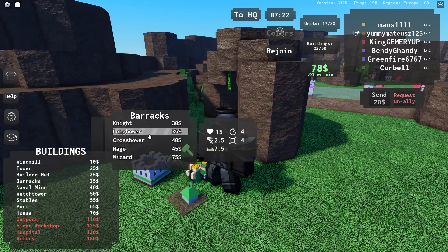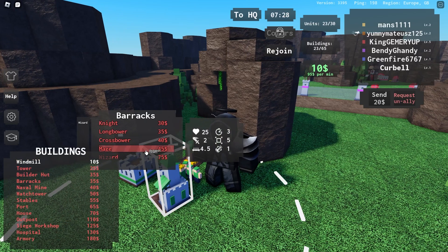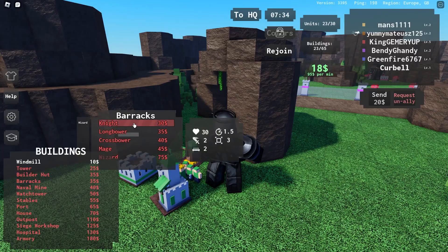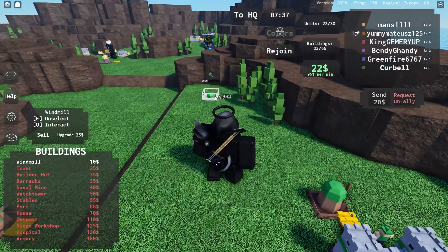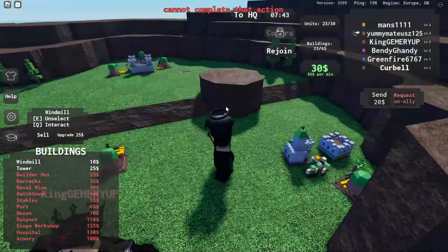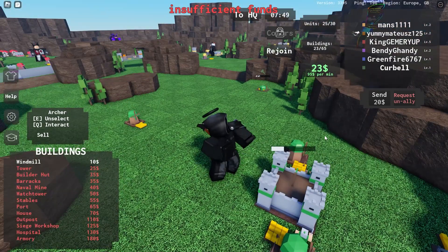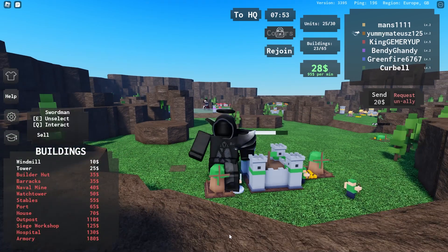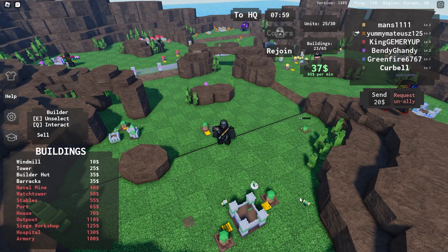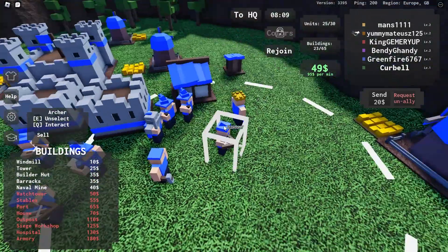I'm really starting to like this game. I'll place the outpost here to protect my barracks. What can I make — a wizard, crossbower, longbower, and a knight. I'm gonna make one of those wizards. I have to keep my units there for them to build, or can I just build a builder for that? I'll just make a builder. Oh, I have a lot of archers — I didn't even notice that. Swordsman, yes sir!